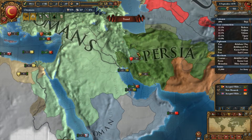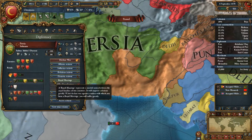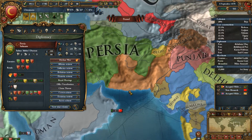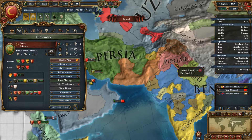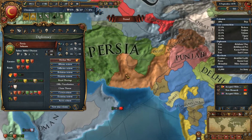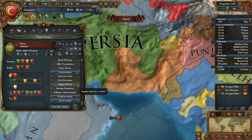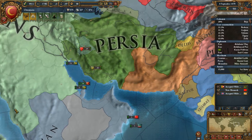Let's gain that piety. I'm thinking we'll probably go to war with Persia after this — they have us listed as an enemy and a rival, and they only have one ally. I think Persia is probably in the right for taking. Let's go ahead and just start getting some clean fabrications on them, make it a little easier for us to take them out.